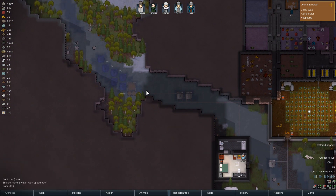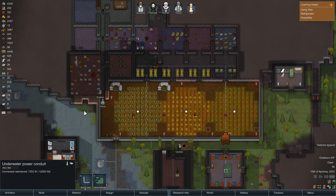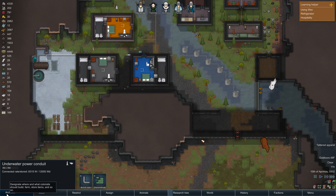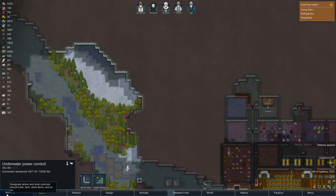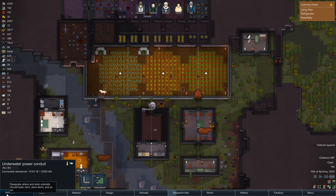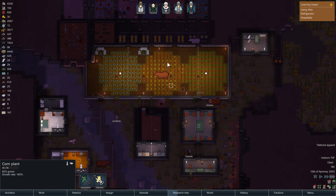I am almost giddy about how much I'm enjoying all this turbine power. I'm just glad I have the resources to build it all — well, I hope I do. We have our tailoring going. We need a house because we have another colonist, Yulia, who is sleeping on the floor. Food is running out very quickly, but thank god for our new crop area — we will have food shortly.